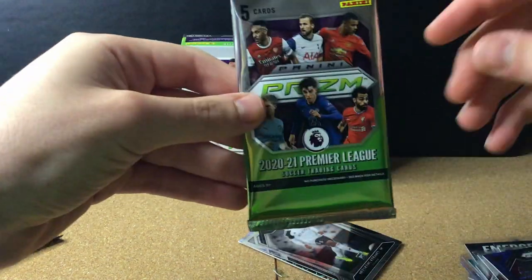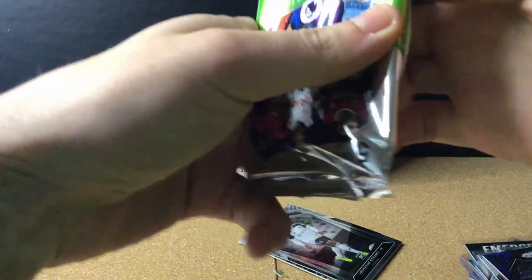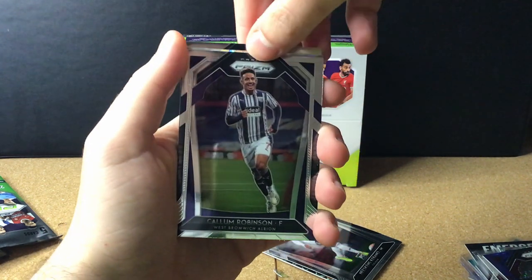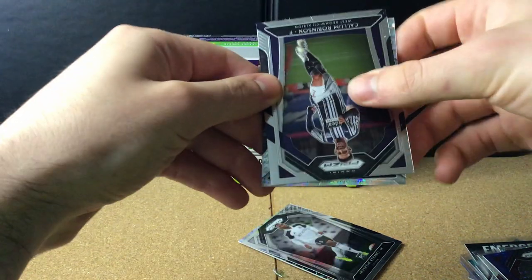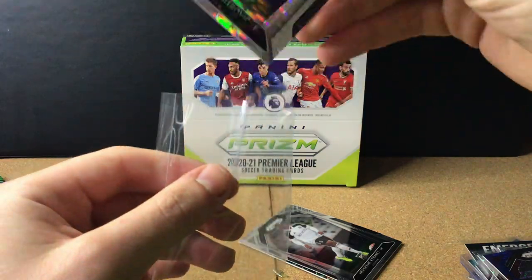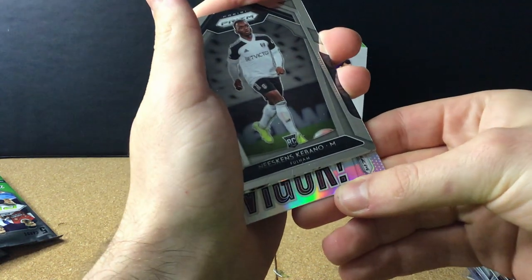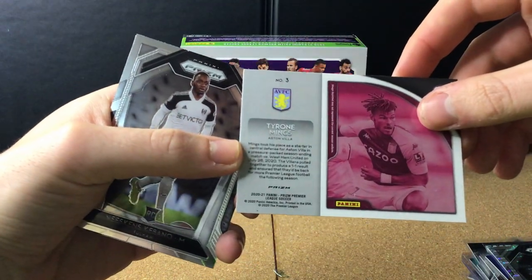The final pack — this is it for an auto. We get César Azpilicueta for Chelsea, Callum Robinson for West Brom, Łukasz Fabiański for West Ham, and Ederson of Man City. Behind Callum Robinson is an Aleksandar Mitrović silver Breakaway prism. I think I'm going to go for the Vigor first — and it's a silver Tyrone Mings Vigor. Very very nice card.